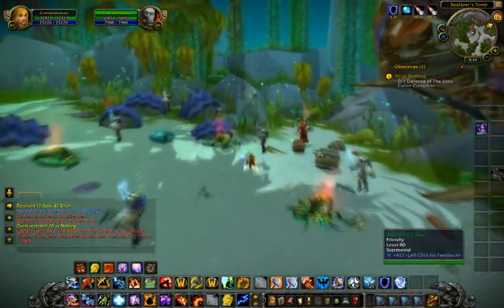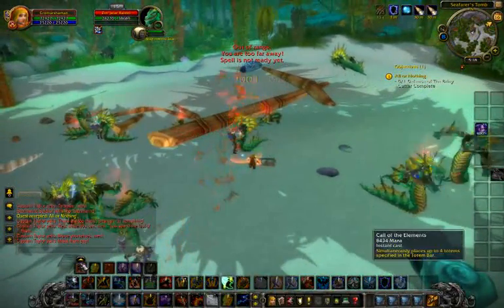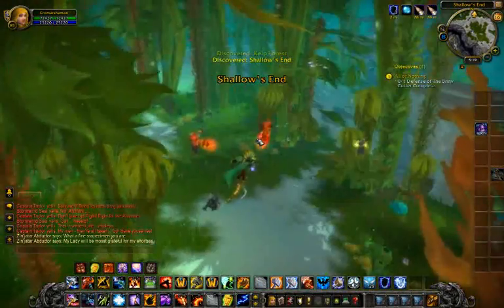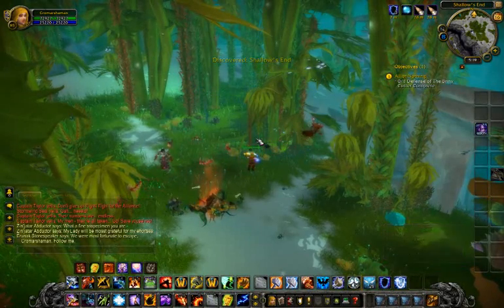Then you have to do this little defense event. You get attacked by a bunch of the Naga. But eventually, after you kill them, they will capture you and swim off — and you can't do anything about it. Fortunately, however, you are rescued by the shaman with their lava burst, so everything will be fine.